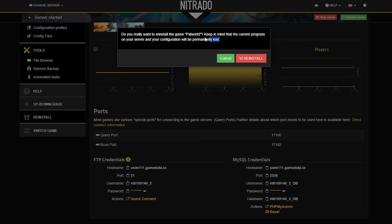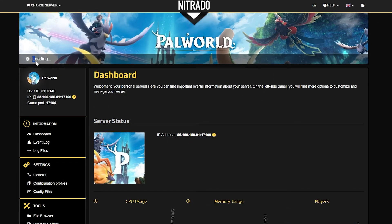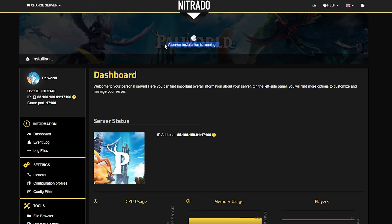Scroll down to the left-hand side and hit that big reinstall button and a pop-up will appear. You're going to hit the reinstall button in order to get the update applied. But don't forget, this restarts progress.